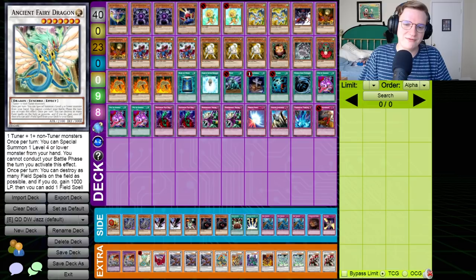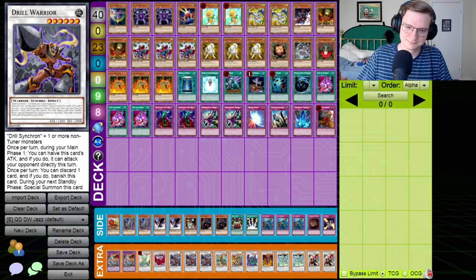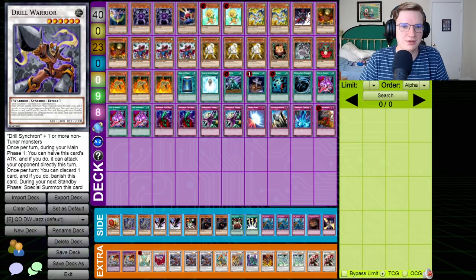Chimeratech was just released and wipes the field of gadgets. We've got Ancient Fairy Dragon — a great way to get Necro Valleys off the field. We've got Black Rose Dragon, always part of your combo. You're blowing up the board and going from there. Drill Warrior — some of you have never played with this card, and it is maybe the most powerful, least-remembered synchro of all time. Drill Warrior can halve its attack to attack directly, and then once per turn you can discard a card, banish this card, and next standby phase it returns and you add a monster from your graveyard to your hand. If you're pitching a Shell to cycle for a Debris Dragon, you've won the game.